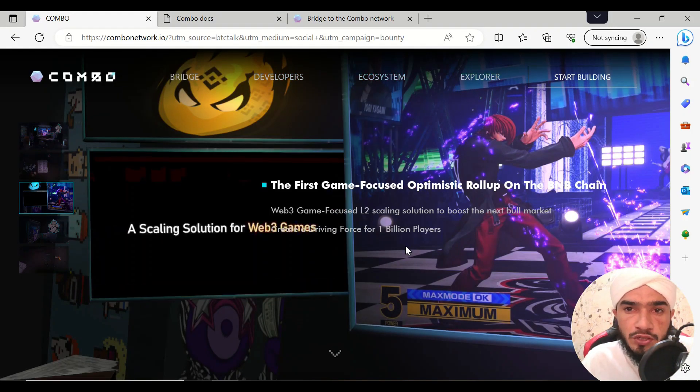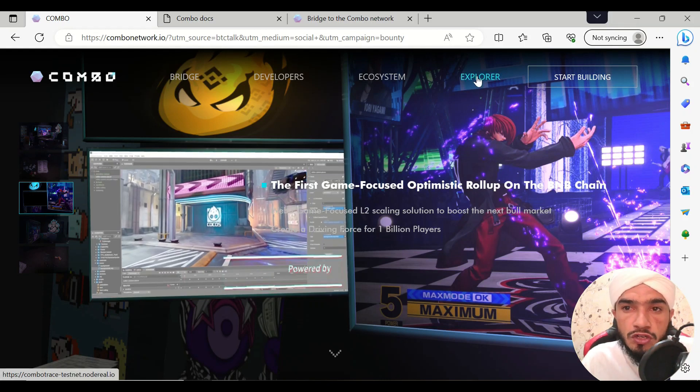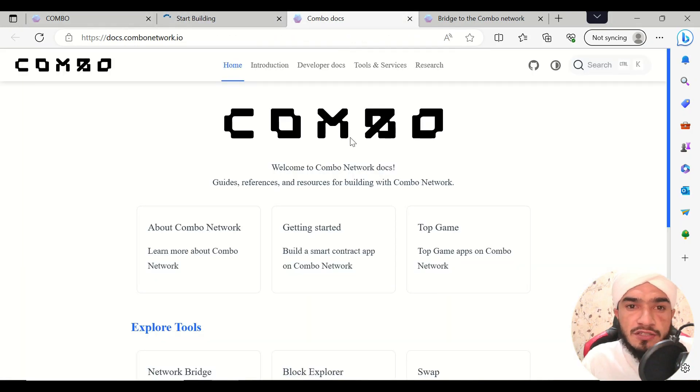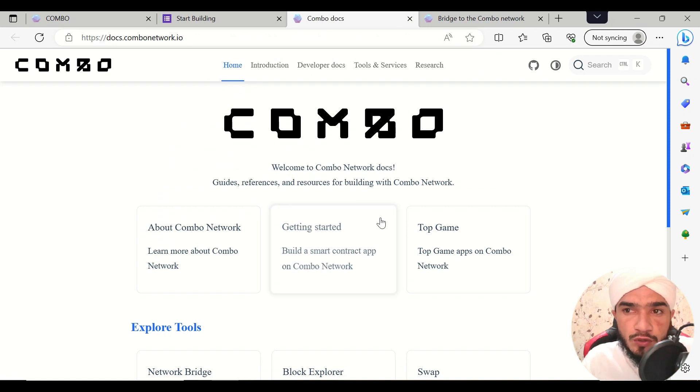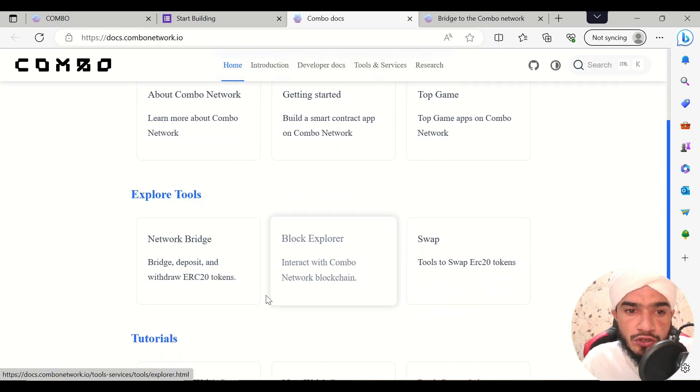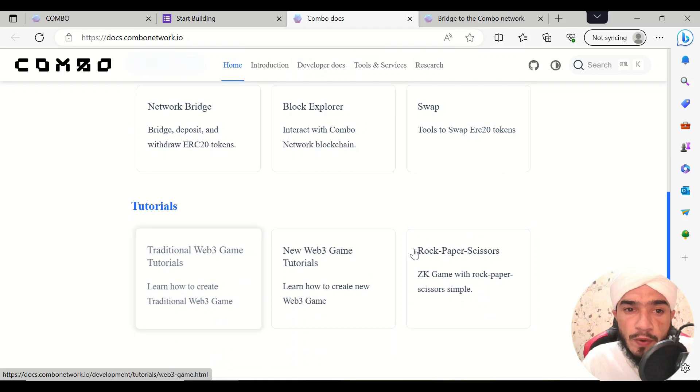Their ecosystem leads to their partners, and the Combo Network explorer is already available here. You can click on 'Start Building,' which takes you to the next tab about the Combo docs. If you want to start building, just enter your company or individual details and click on the next option.